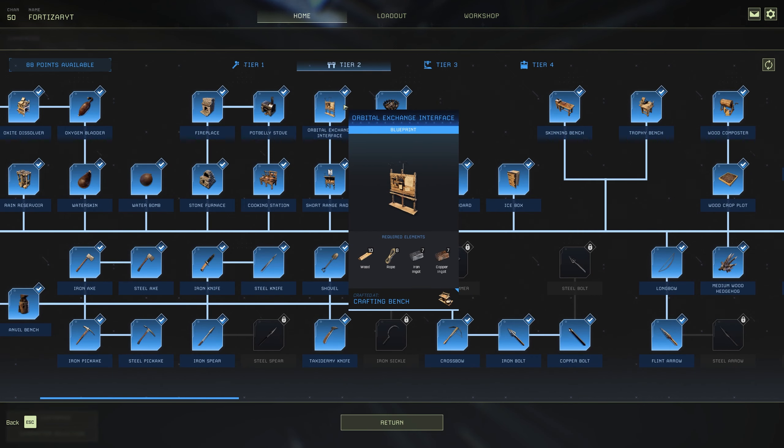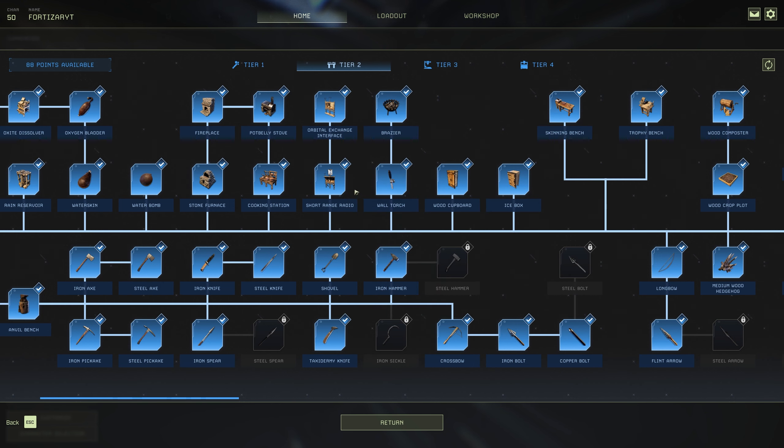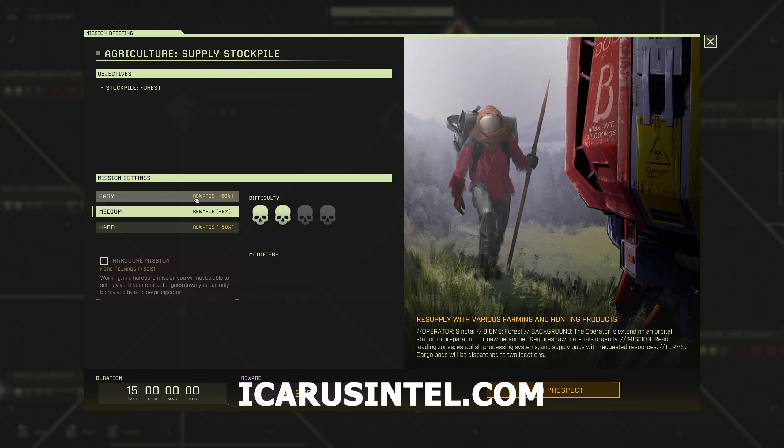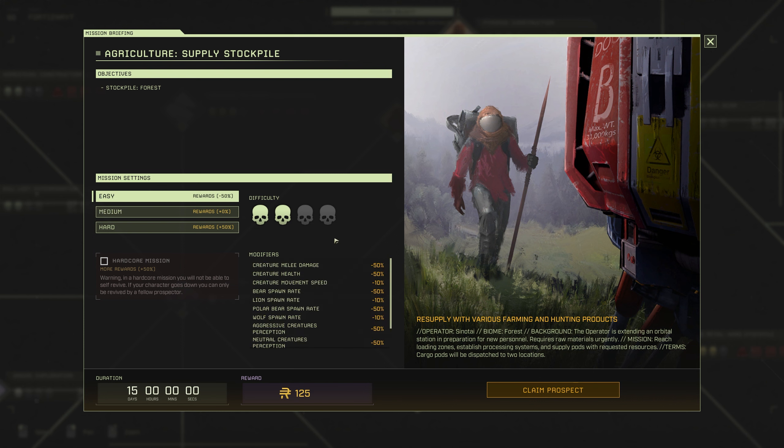Make sure you have the Orbital Exchange Interface unlocked or you will not be able to get your exotics off the planet — it's in tier 2 and it's above short-ranged radio. You can play any mission on easy mode if you just want to farm exotics because you don't have to complete the mission. If you want to use a website like Icarus Intel, I'll leave that link in the comments — it shows you where all the exotic nodes are so you can go to them without a radar. Selecting easy mode does not affect the quantity of exotics you get, and you won't be getting the mission reward as you'll be leaving in a dropship without completing it.